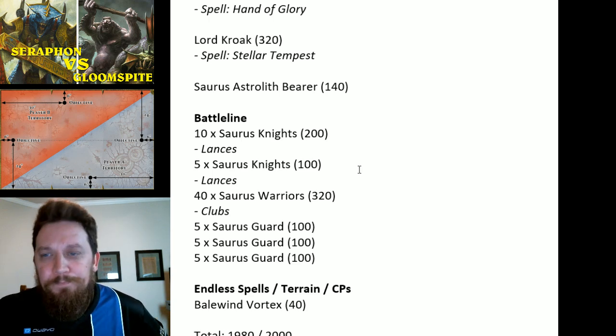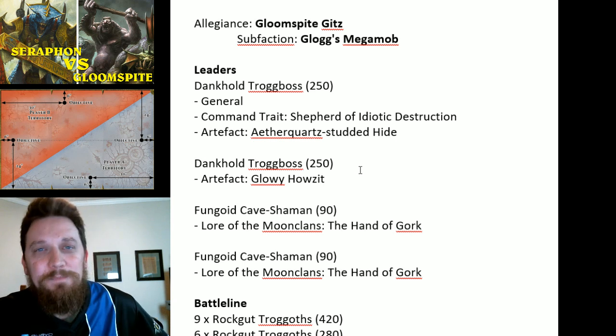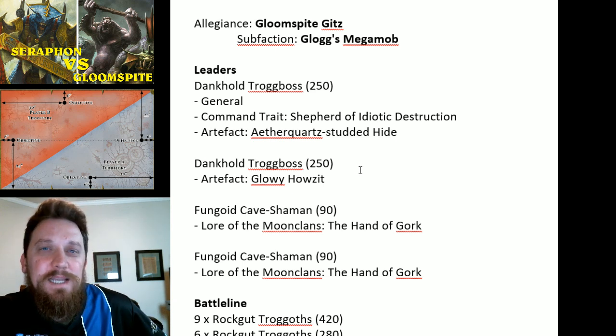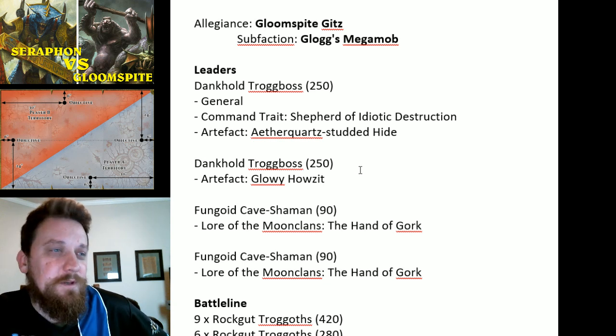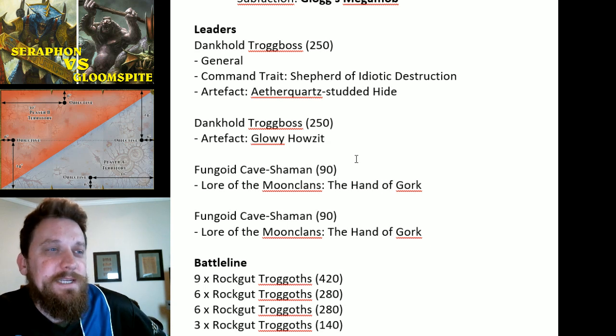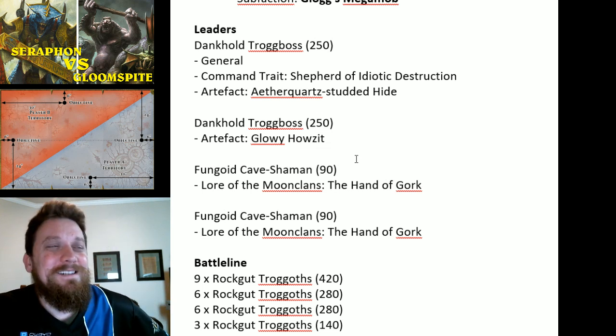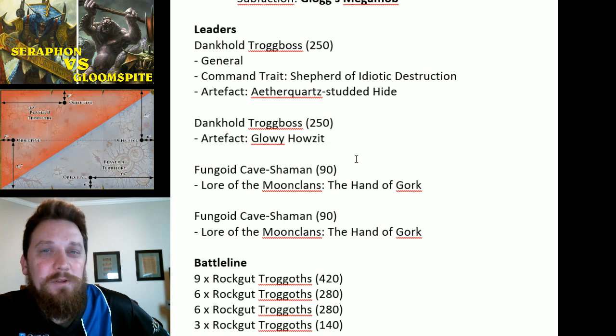My opponent is playing Gloomspite Gitz — Glogs Mega Mob, the new battalion from White Dwarf — so he's gonna have a lot of Troggoths. His Dankhold Troggboss is the general, command trait Shepherd of the Idiotic, which on a four-up in his turn gives an extra command point. His artifact is Aether Quartz Studded Hide — a five-up ward save. He has another Dankhold Troggboss with Glowy Howitz, which is a four-up ward save but on a one he eats it.